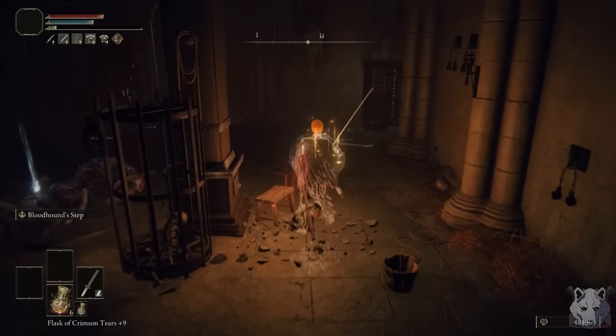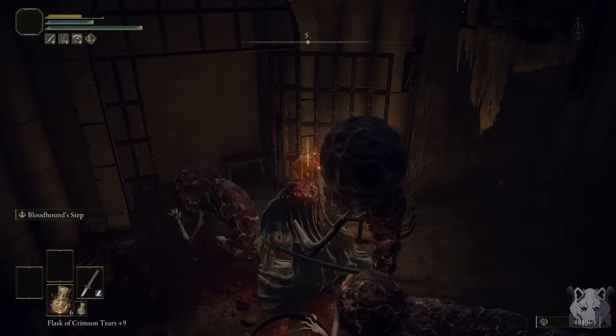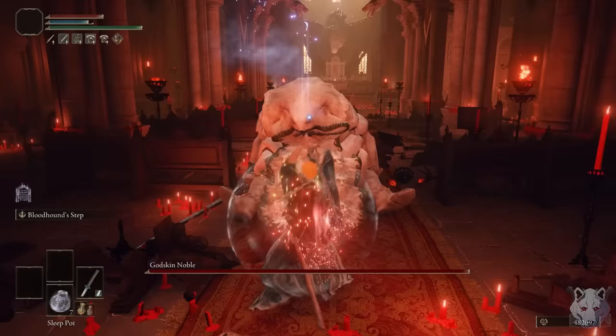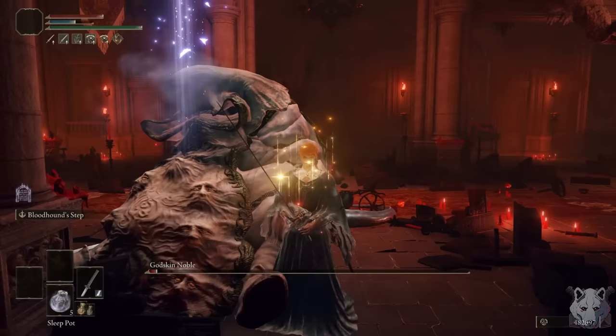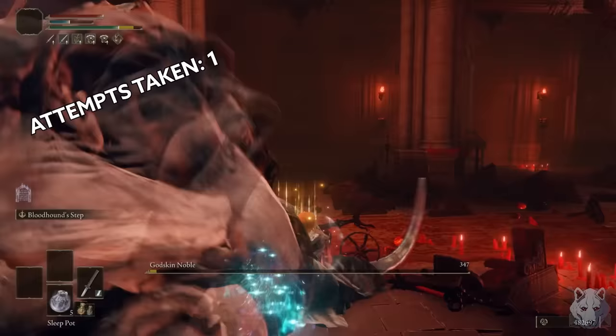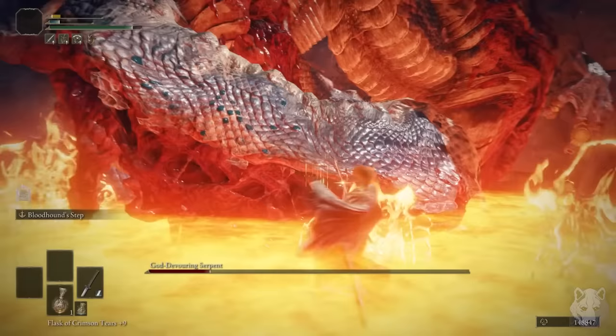Up next I wanted to try Rykard, but I didn't want to do the invasions because I suck at NPC fights and it just seemed like a bad idea at rune level 1. So I make my way through Volcano Manor — by that I mean I get lost in the manor and die — then eventually make my way to the Godskin Noble. I won't waste your time Mr. Noble, just take a nap then let me hit you. Oh crap, I don't have Unsheath on this anymore. That's fine — improvise, adapt, overcome, or something like that. Nothing personal, kid. First try.